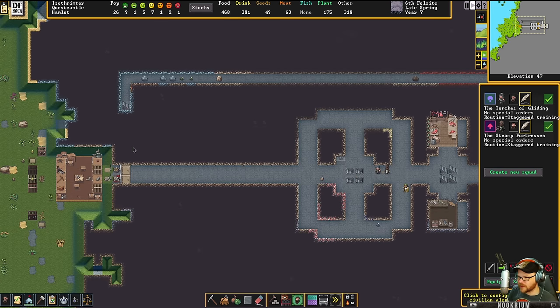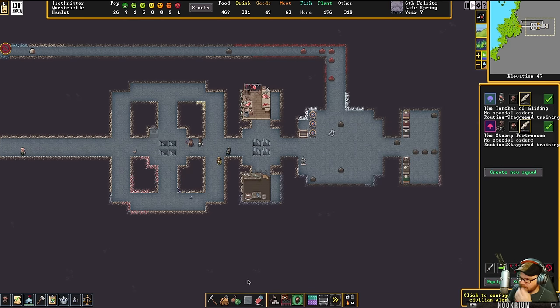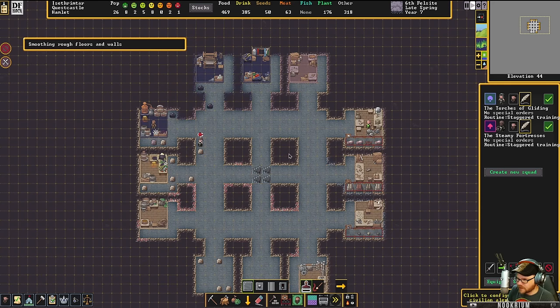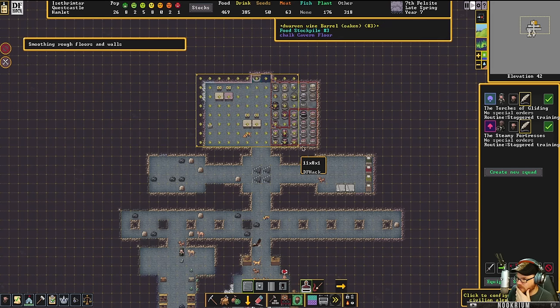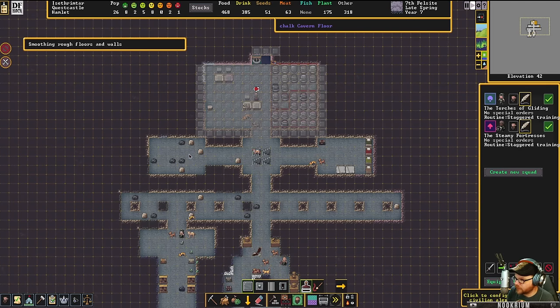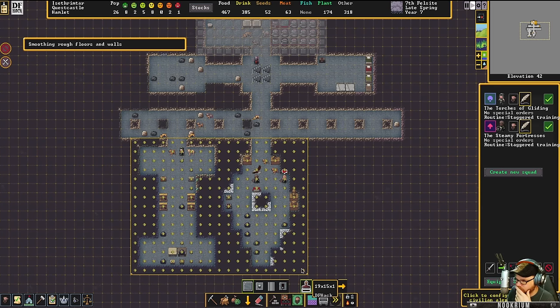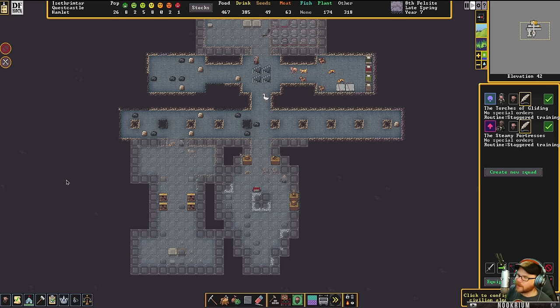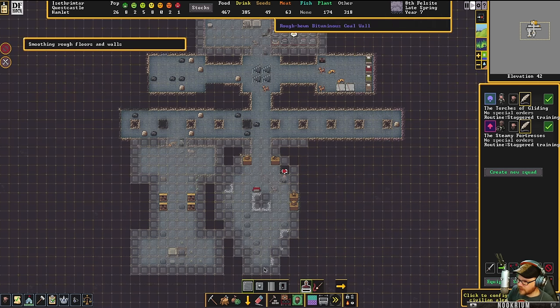My buzzard has stolen some cow cheese! You dang buzzard. One thing we can do to make this a little nicer is smooth it out a bit — it's kind of ugly. We'll start by smoothing here and then do some wall decorating. Mass smoothing, and then we can come in and decorate. That'll help out a lot.